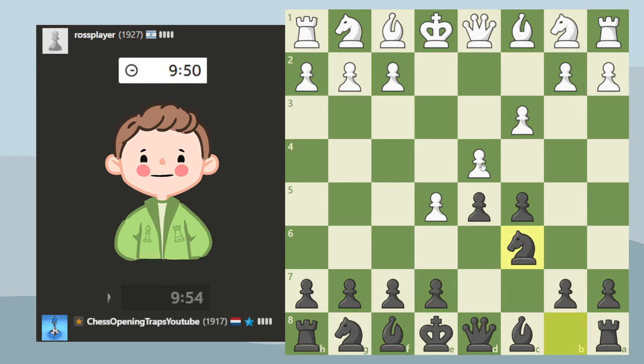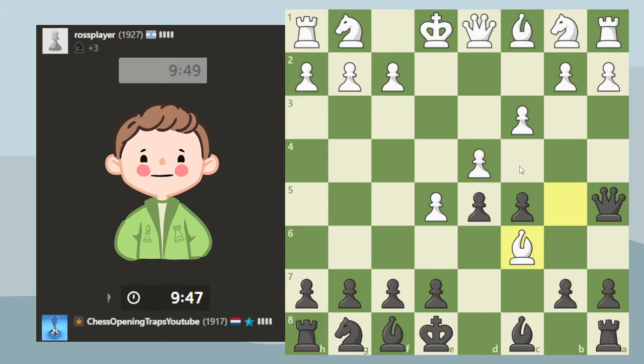Playing against d4, I believe it's best to bring the queen out. The main idea is pinning this pawn. I like this trade — I have the bishop pair now, and it's temporarily doubled pawns, but I can always take here if I want.